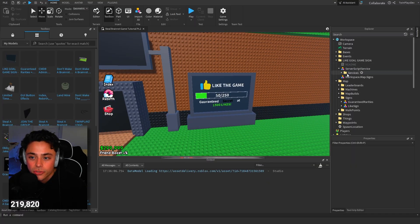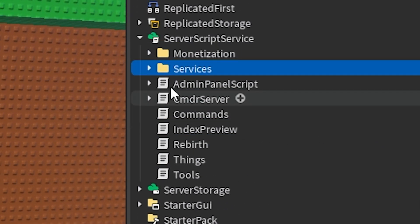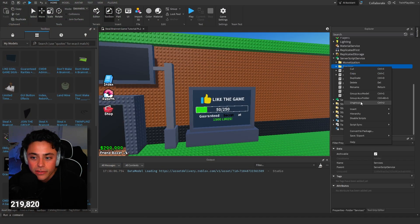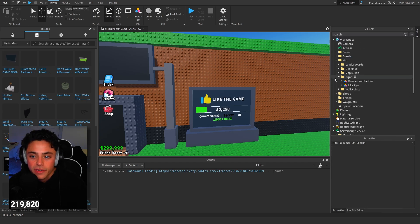So in Server Script Service, we're going to drag this right here. Just drag it to Server Script. You guys can just do Control, you can do Cut, you can do Ungroup - whatever is easier for you guys. And then I'm just going to delete this right here because I don't need it since you're watching the video.